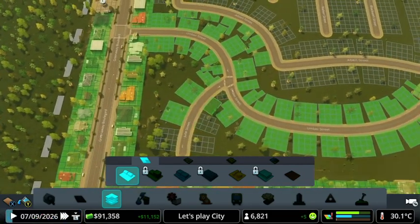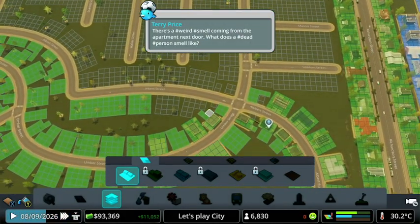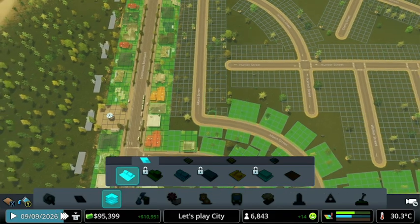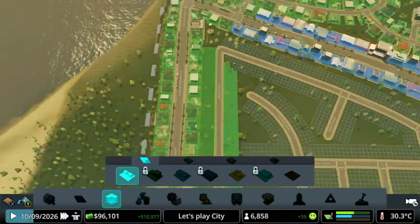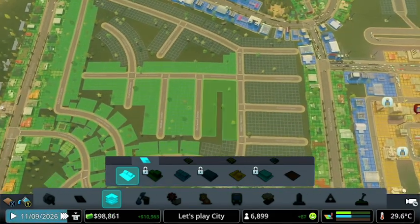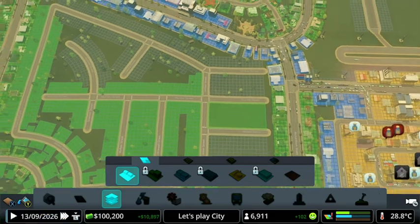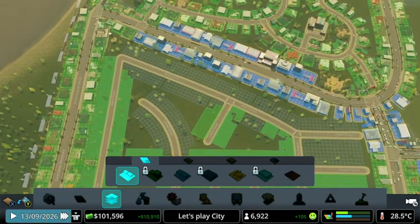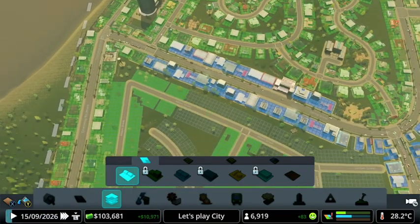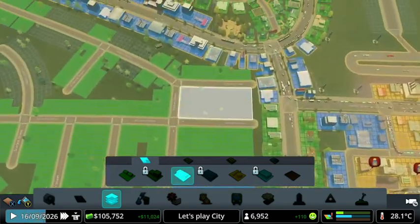Especially playing City Skylines — I always end up demolishing half the city. I do think these wavy lines look better sometimes, but the grid design is so much easier, especially just to fill in houses. Oh, look at that — all going in so smoothly. I'm going to leave some spaces for commercial. I'll leave all that for commercial and fill it in.